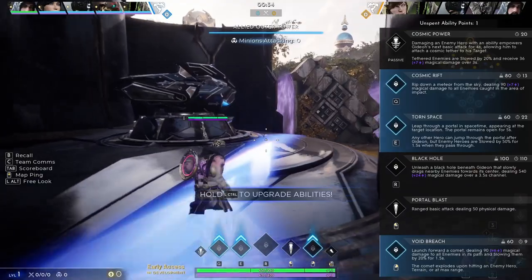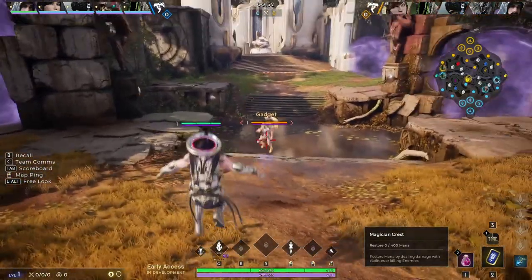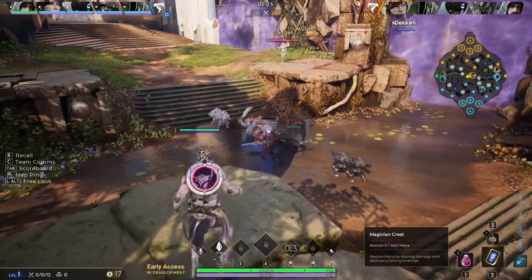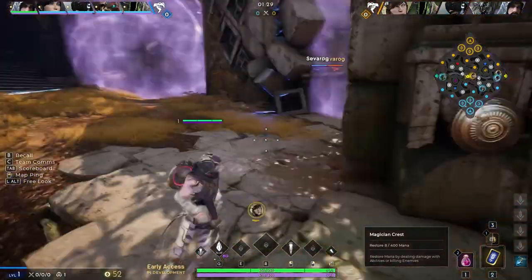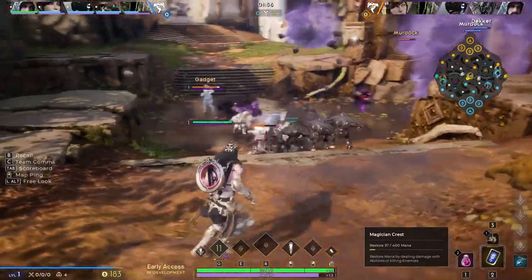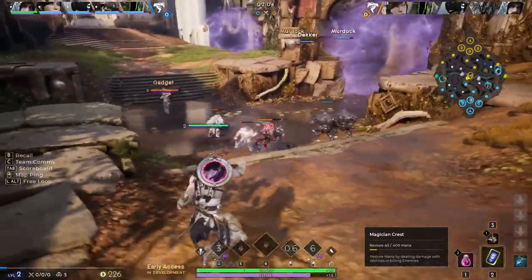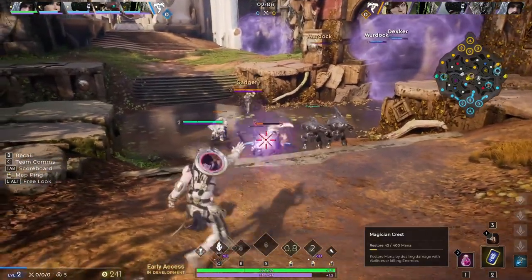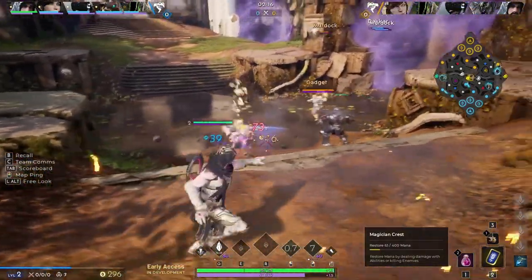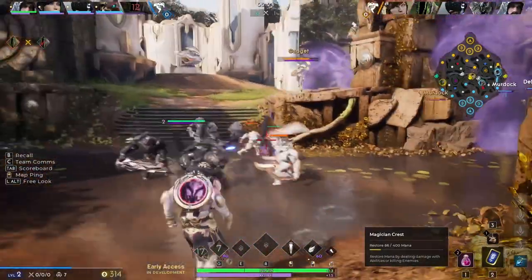I'm going to go ahead and start with my Q. Oh, it's a Gadget. This is what a good mid lane does — don't be toxic and start attacking when they come to greet you like this. Be friendly. I'm going to try and get the last hits where possible. I forget that I have it on quick cast, so that was my bad — I shouldn't have thrown it like that. I'm also missing all my shots. Come on, land! Good lord, that took way too long.